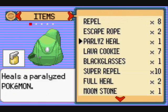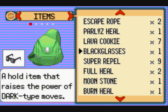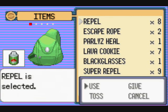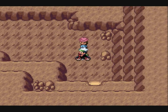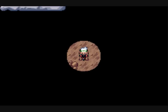Here's the Dewford Cave — I can't remember what it's called but we'll just say it's a cave. And I'll spray a repel. For this section you're going to need the Mach Bike, so if you have the Acro Bike just go back to Mauville City and switch it.